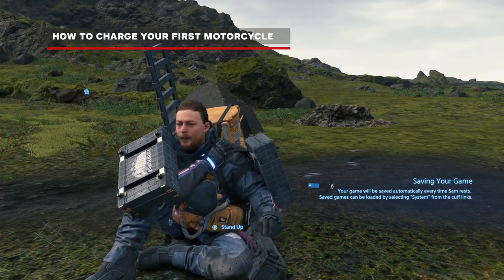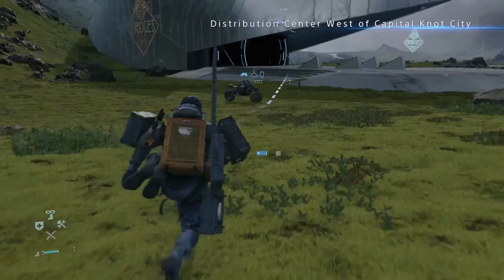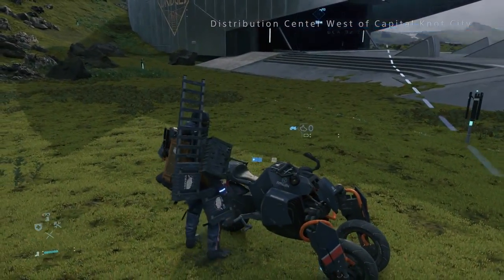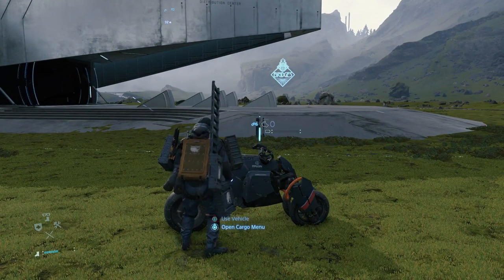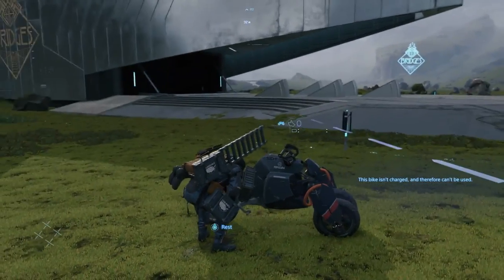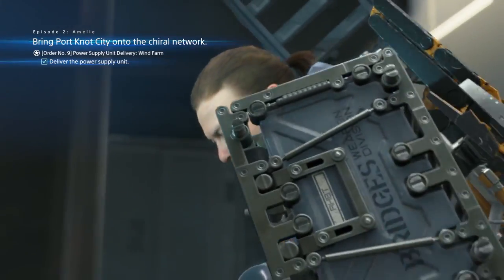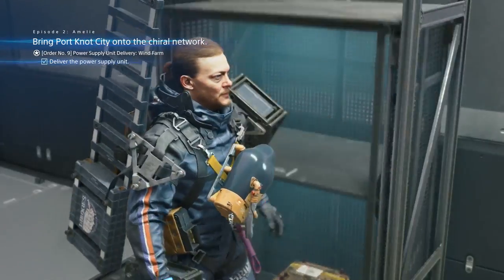Early on in your adventure through the eastern region of America, you'll probably be wondering how to get a vehicle. You'll even spot a trike just outside the distribution center at the beginning of the game, but it's been rendered inoperable due to lack of battery power. This trike is just a tease, as you won't be able to drive it until a little while later. You'll need to take on Order 9 and deliver supplies to the nearby wind farm before you can learn how to construct a generator with a PCC.